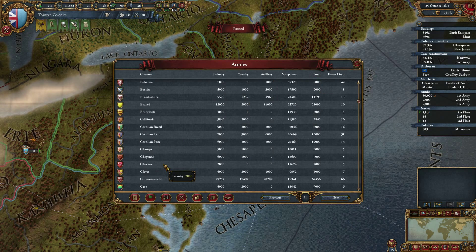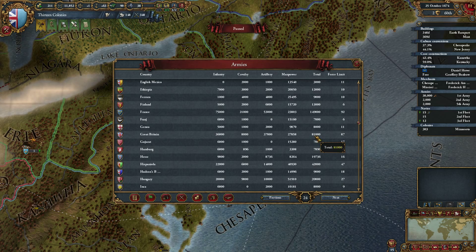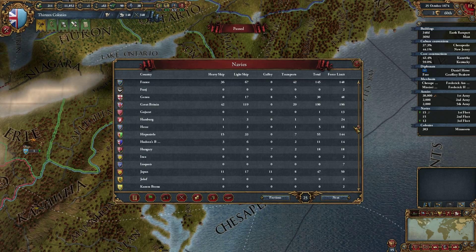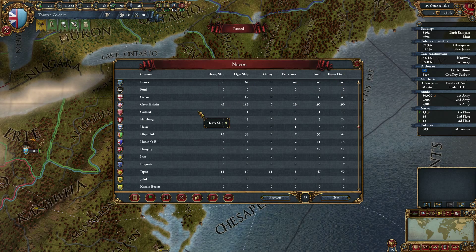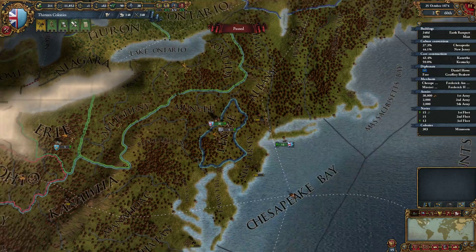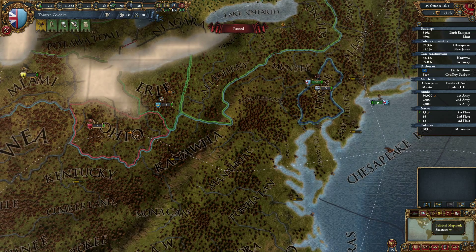When we look at Great Britain, they currently have an 81,000 standing army and they have 190 ships, of which 42 are heavy ships. We're definitely going to need the help of France in a war for independence, but it will be a while before we can even get to that point.